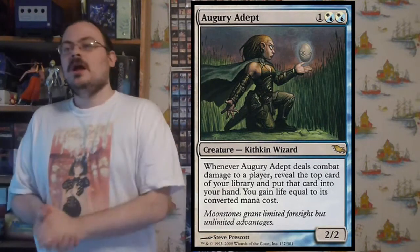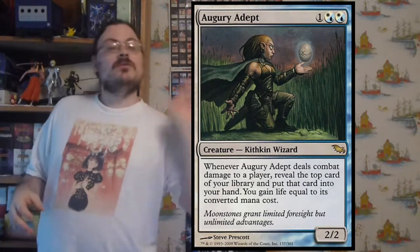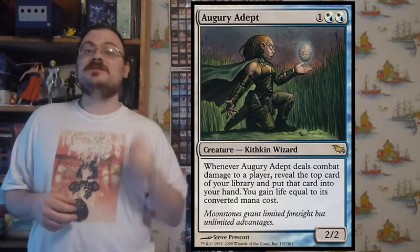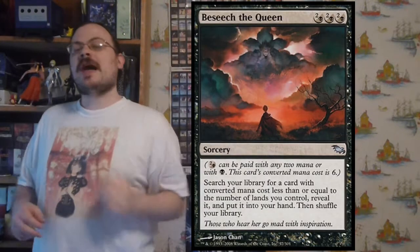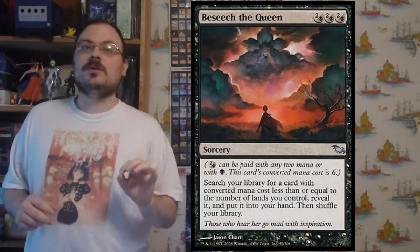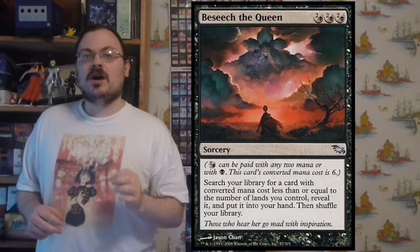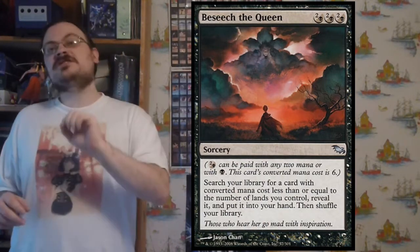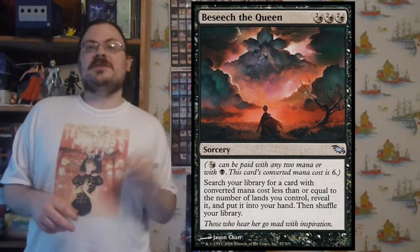Augury Adept: when this creature deals combat damage to an opponent, you may reveal the top card of your library, put it into your hand, and gain life equal to its converted mana cost. Beseech the Queen lets you search your library for a card with a converted mana cost less than or equal to the number of lands you have in play — reveal it, put it in your hand, shuffle your library. So if you have a lot of lands out, this is actually quite cheap for searching your deck.